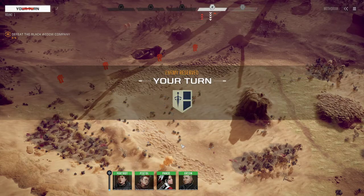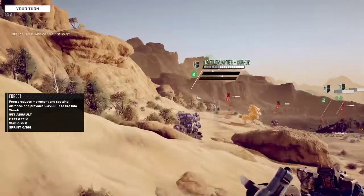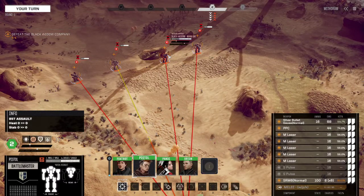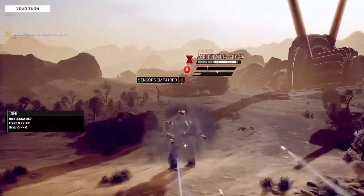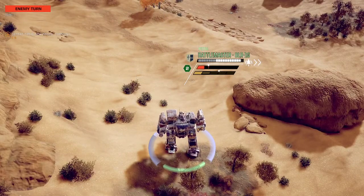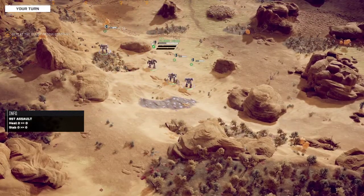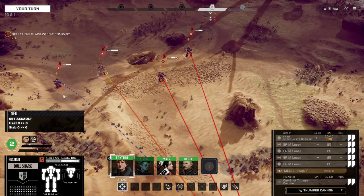We'll reserve one more time. We can get a shot in with our Battlemaster and we get a good line of sight. We've got an Annihilator, a Warhammer, an Archer, and a Marauder. We're going to fire up the Annihilator to start. Take a heavy hit there. Did we heat her up? Or should we try to heat one of these? Let's heat her up — let's stop that one right now.